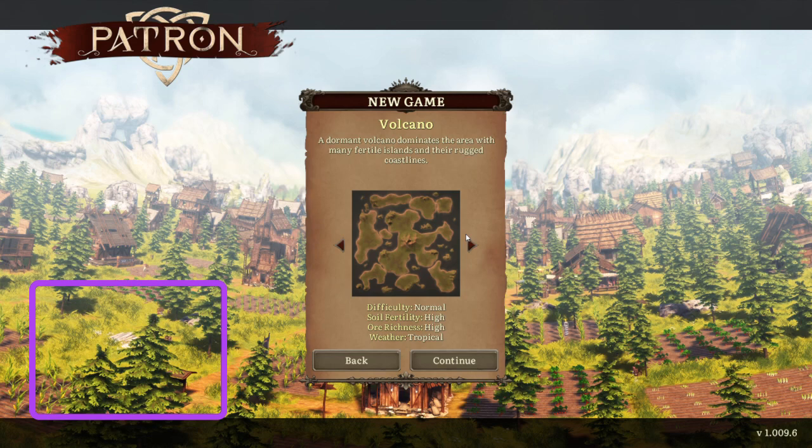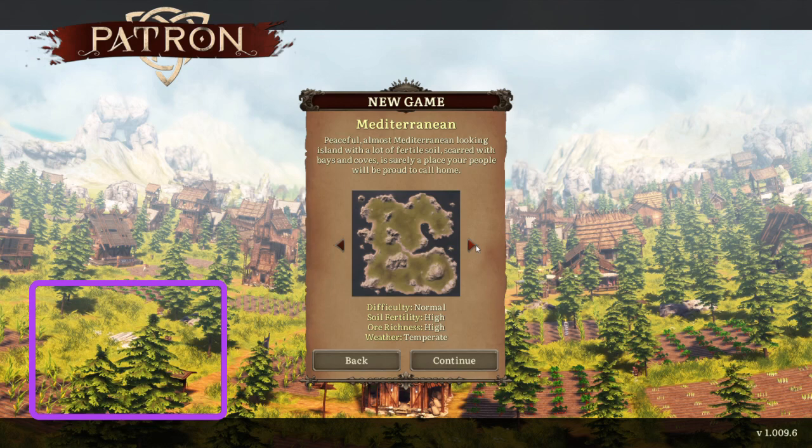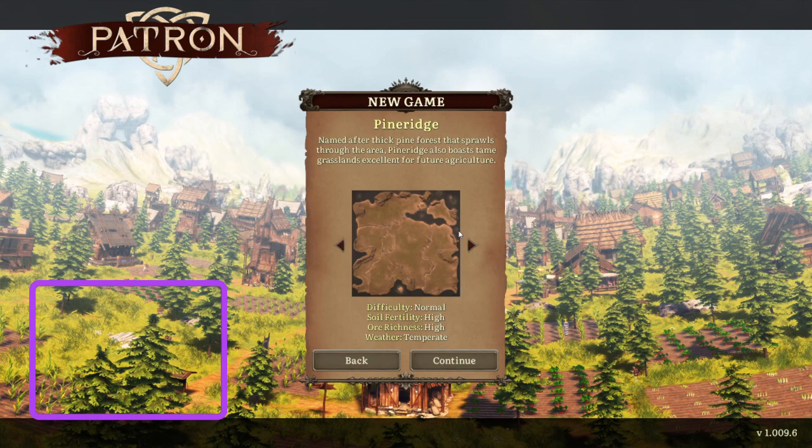A couple different things when you're selecting your game. Depending on if you're new, soil fertility and ore richness being high is good. You want to look for landmass too — this map is a bit broken up, so your city will be a little disjointed. You can build satellite cities or towns. Don't necessarily go for just one solid landmass. This one's really nice for a beginner, or even the Mediterranean — really good for beginners.